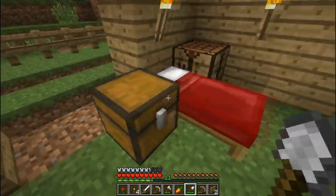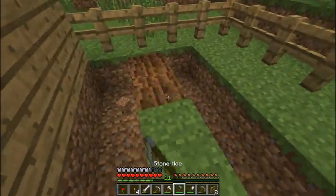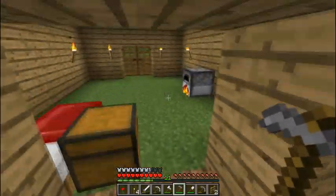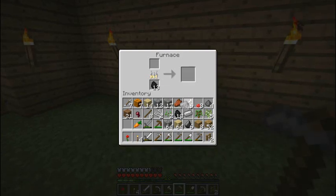I just realized the chest is in the middle of where I want the door. Don't worry, this place will improve in time. I've got great plans for this place. I need water first, don't I? For that, I need iron.